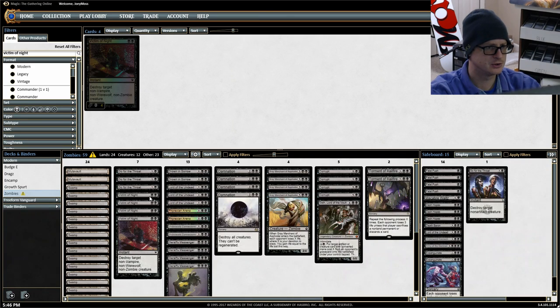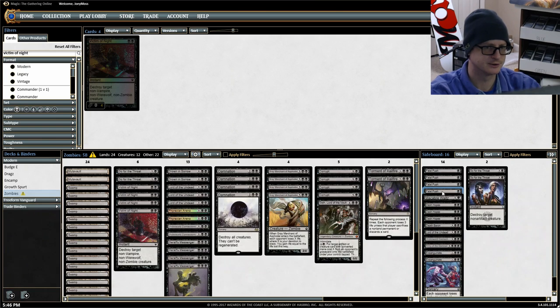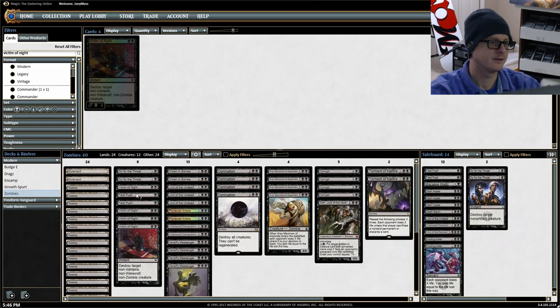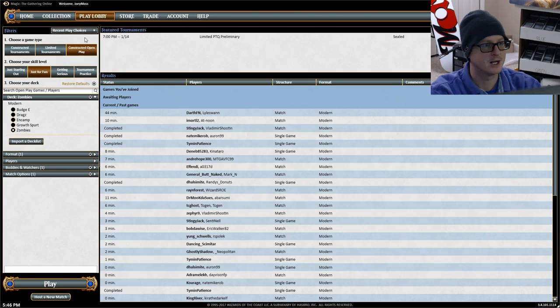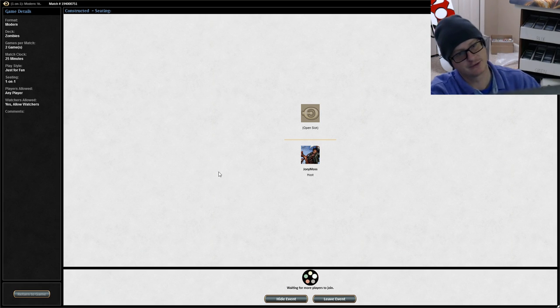Since we're going into Modern and will be up against artifact-heavy decks, let's kick out two Go for the Throats and replace them with two Fatal Pushes. There we go — now we don't look like a total noob going into Modern. Let's go ahead and play the match against anyone who wants to be a part of this.